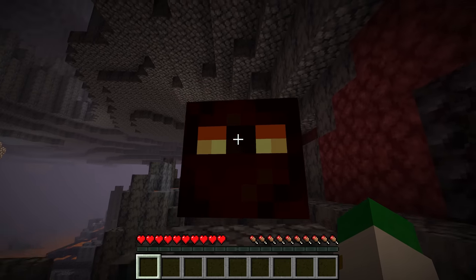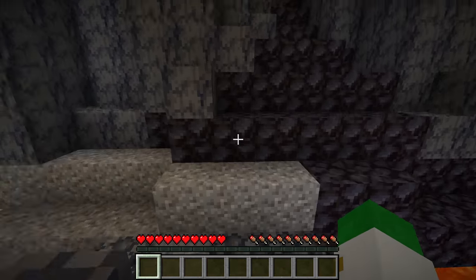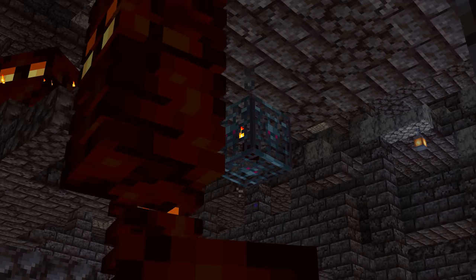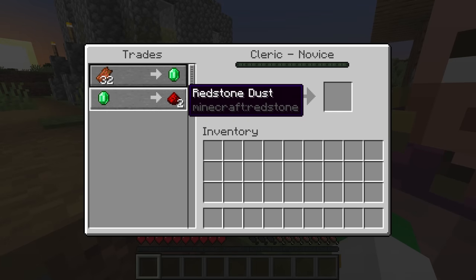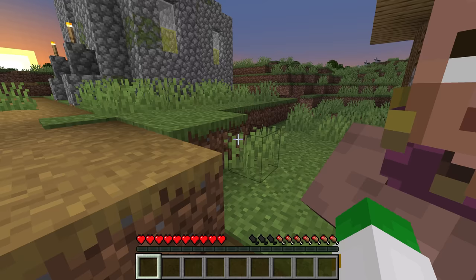The source of magma cream is the magma cube, and magma cubes are found most commonly inside of the basalt delta, which is only inside of the nether. There are lots of different ways of farming potion ingredients — for instance you could have a magma cube farm. You can also trade with cleric villagers, as they will sell you all kinds of brewing related items, and there is also the witch farm.